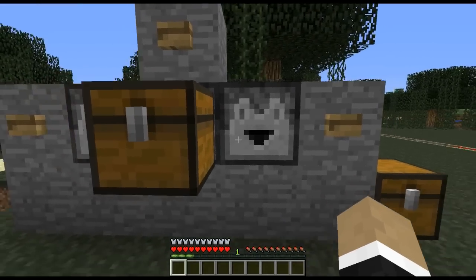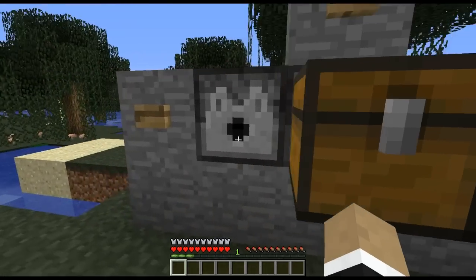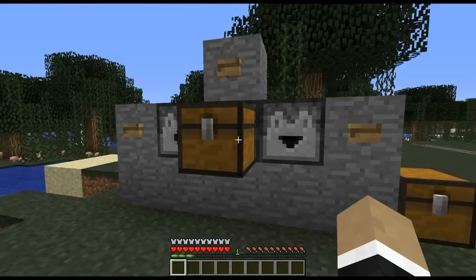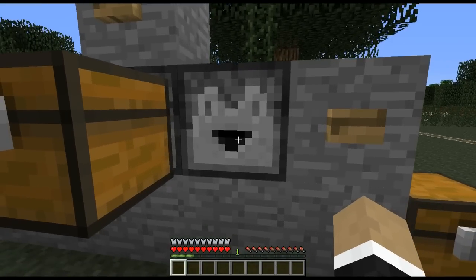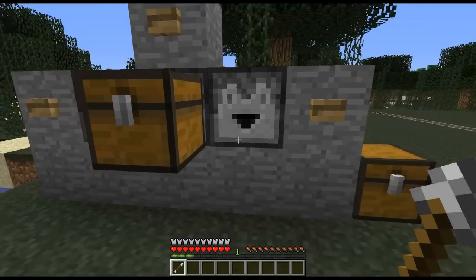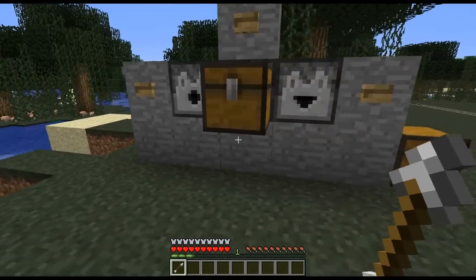We've got a new block called the dropper. It looks exactly like a dispenser, with the exception of a triangular mouth as opposed to a circular-type mouth. The dropper, as opposed to a dispenser, will only give you items in their state where they can be reused. So if we push a button here — this has arrows in it — rather than shooting an arrow, it'll simply give you an arrow. Whereas a dispenser, obviously, fires the arrow.